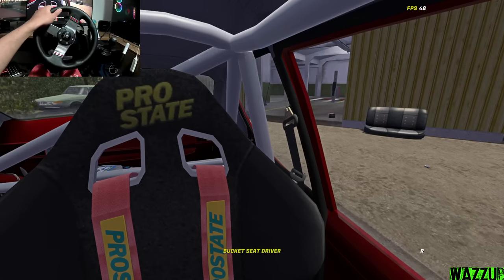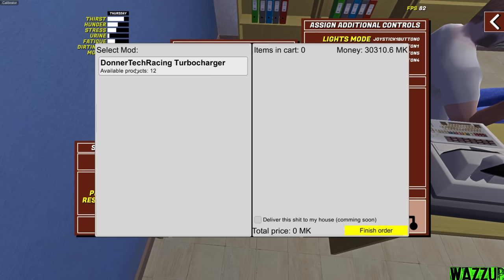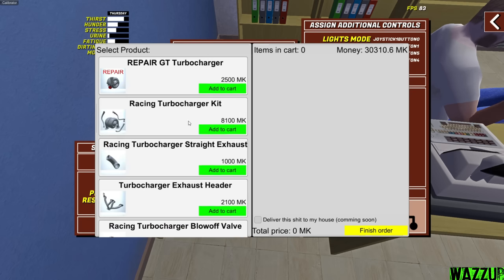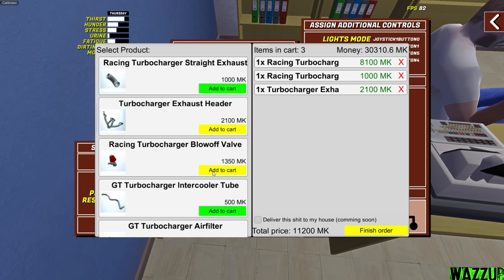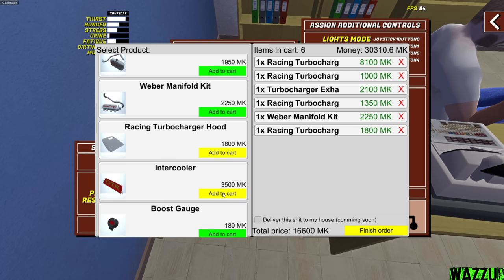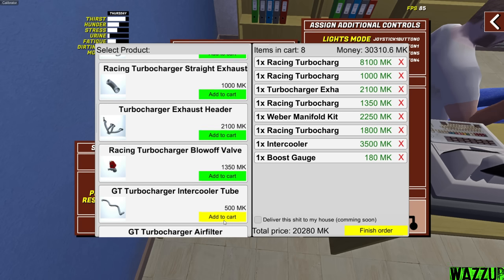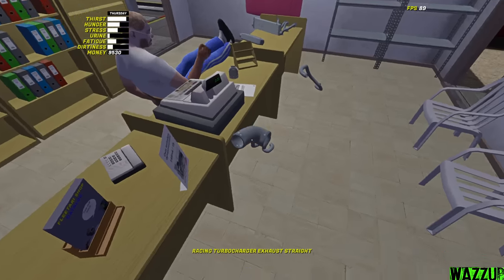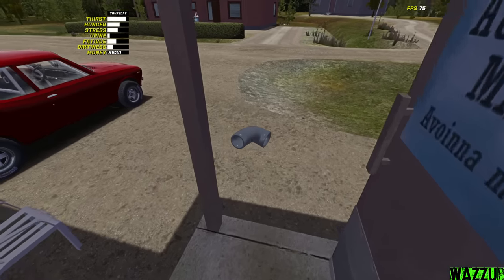Let's detach the dyno straps and open the shop catalog. We've got Donor Tech racing turbocharger with 12 available products. We're gonna buy the racing turbocharger kit, straight exhaust for 1000 marks, turbocharger exhaust header for 2100 marks, racing turbocharger blow off valve. We don't have twin carbs so we're taking the Weber manifold kit, racing turbocharger hood intercooler for 3500 marks, and the boost gauge to see how much boost we have. Almost forgot the intercooler tubes - we need two.